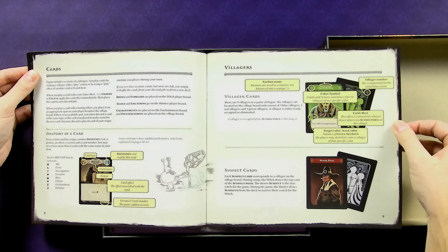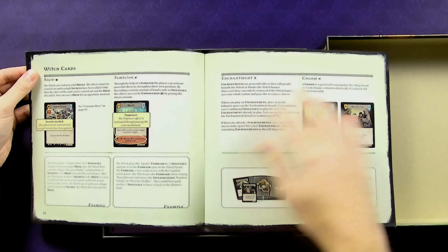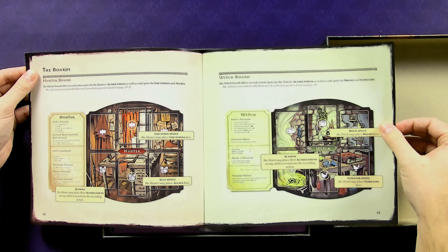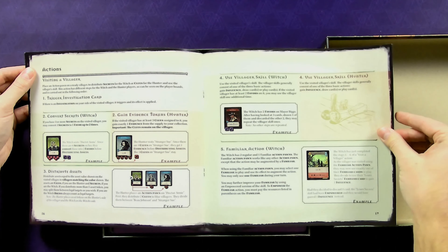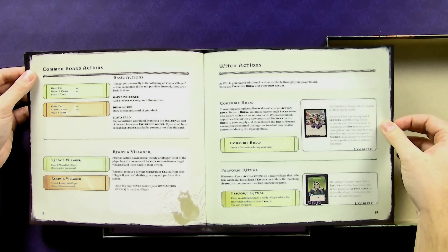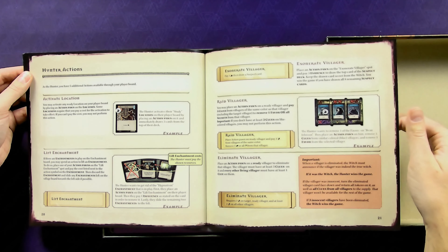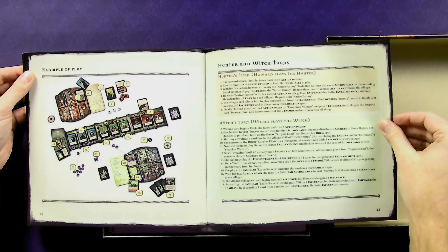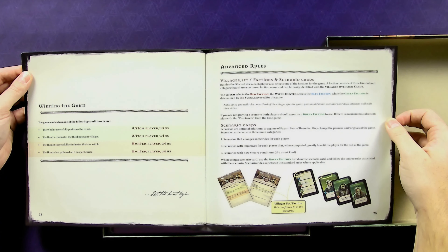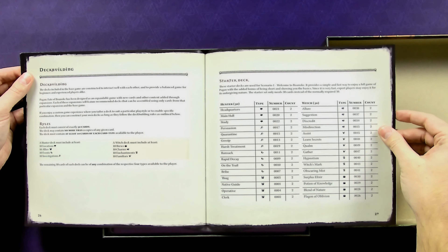Cards — suspects, hunter cards, witch cards. The boards — witch board and the hunter board. Actions — witch actions, common board actions. I'm really zoomed in so hopefully that still looks clear. Hunter actions, example of play, example of some turns, advanced rules, faction and scenario cards, starter deck variations.